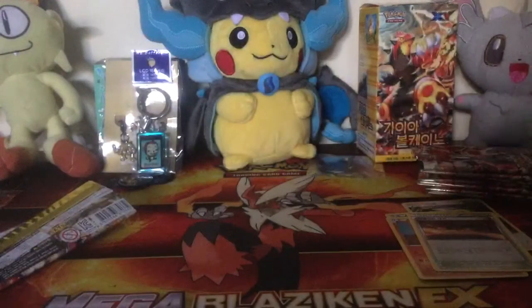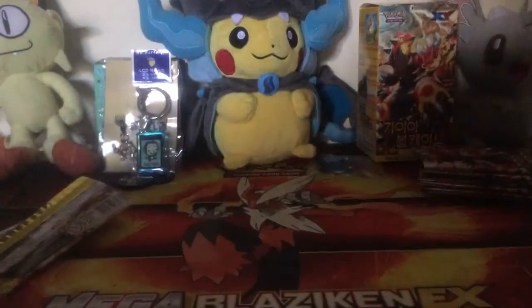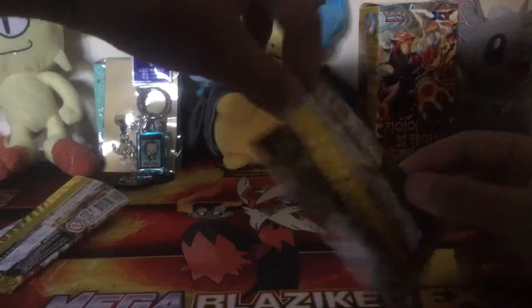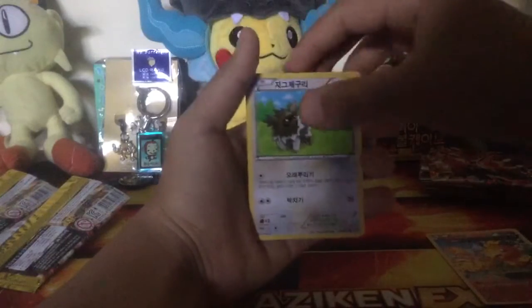So on our first pull we've got an EX. For our second pack, we've got a Torchic, a Zigzagoon, a Trapinch, a Weakness Policy, and a Makargo as our regular rare.